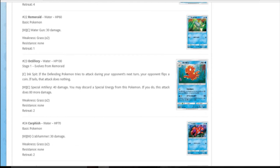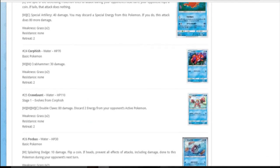Octillery - there's no reason to use this one over the one we already have. Inkspot: if the opponent tries to attack and flips tails, it does nothing - sad attack with no damage. Special Artillery: 40 damage, you may discard a special energy from this Pokemon, if you do it does 80 more. That's 120 for water colourless, but the only special water energy is Splash and you never want to discard that. Put a DCE on it. If they reprint Cyclone energy, that could be quite cool - make them switch and whack it for 120, 150 with the band. Abyssal Hand Octillery is still worth it.